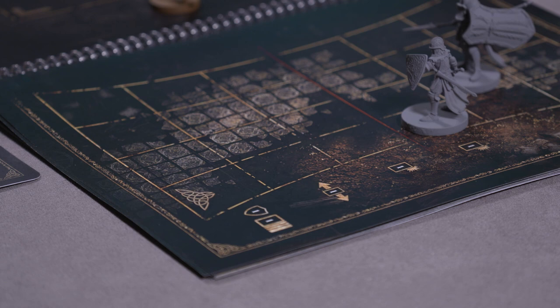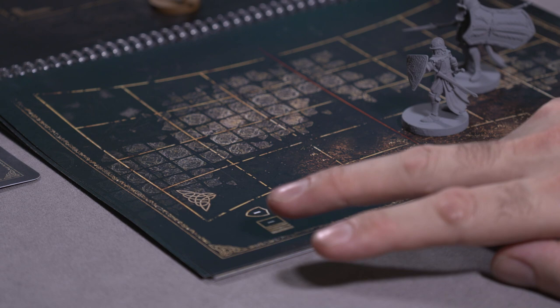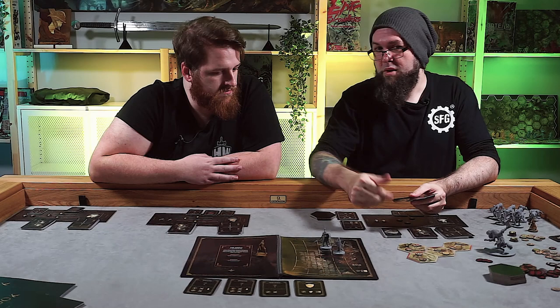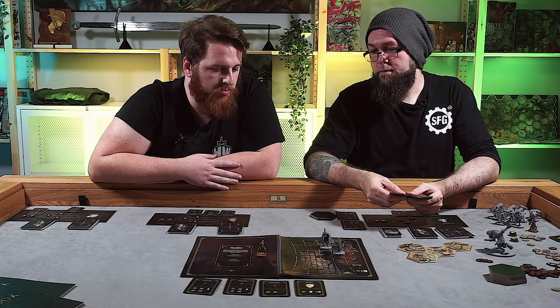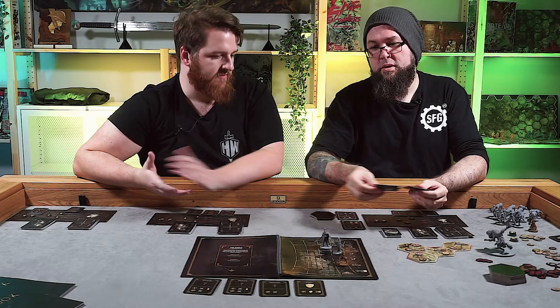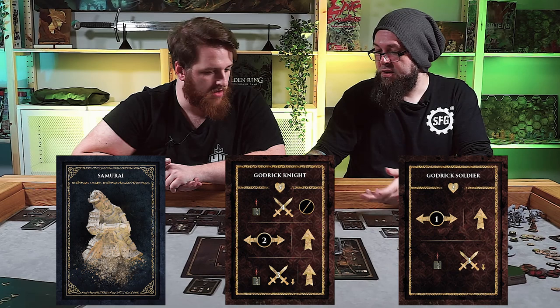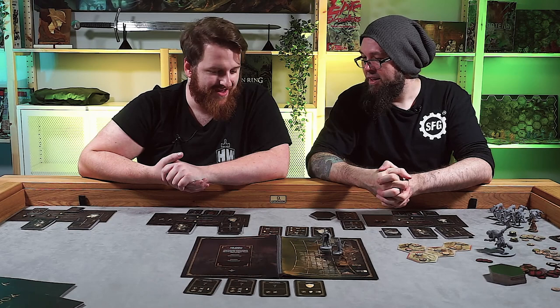Each enemy has a behavior card, and each Tarnished has their own initiative card as well as their profile. You shuffle these together to make your marching order — the initiative track. When you first get into combat, there's a lane where you can deploy. You can choose what stance you want to start in. If you're in a defensive row, you draw a card at the end of the round. The neutral row lets you manipulate the marching order. The aggressive row gives you more damage when attacking.